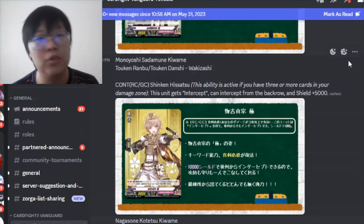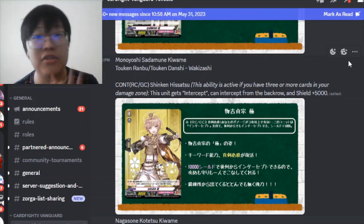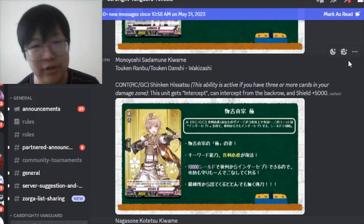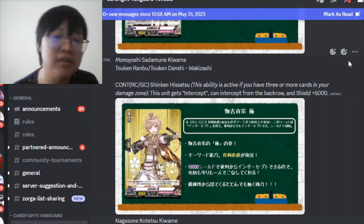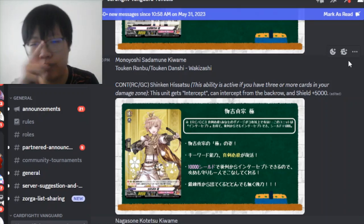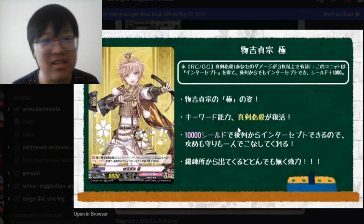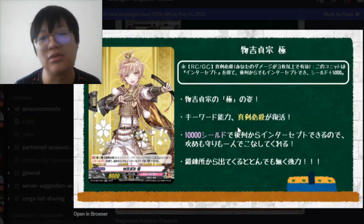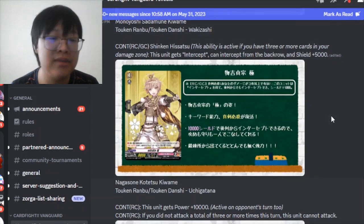Then we have Monoyoshi Sadamune Kiwami - he's a Wakizashi. Rear guard continuous: if you have grade 3 or more, this unit gets intercept and can intercept from the back row at plus 5k - something like Gear Zero from the Gear Chronicle set. Pretty good. The funny thing is this card is a double rare, so we'll see how many people play this card in Token Ranbu.